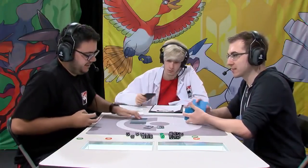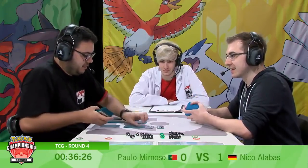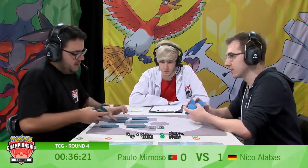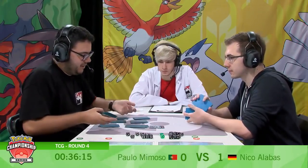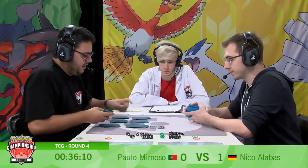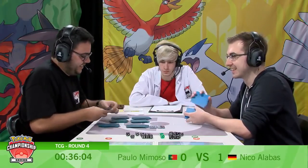Niko is in the ascendancy in terms of the matchup. Paolo did exactly what he had to do to try and stay in the game — it's just that Niko happened to have Guzma on the right turns, especially the Tapu Lele KO which was a huge turn. Both players did everything they could, and it just turns out when both decks are drawing relatively optimally, Niko should come out on top the majority of the time.